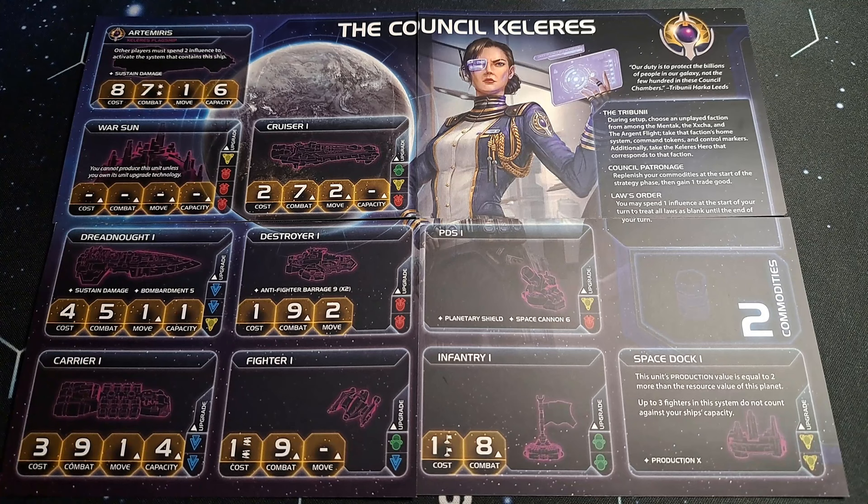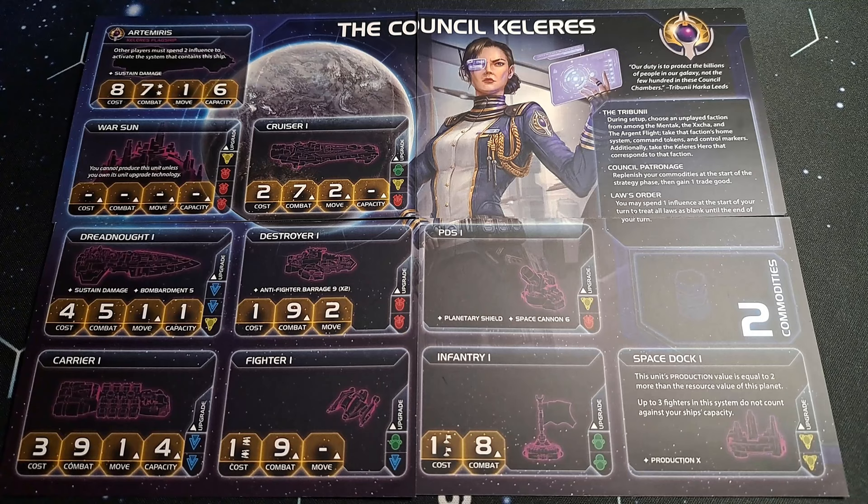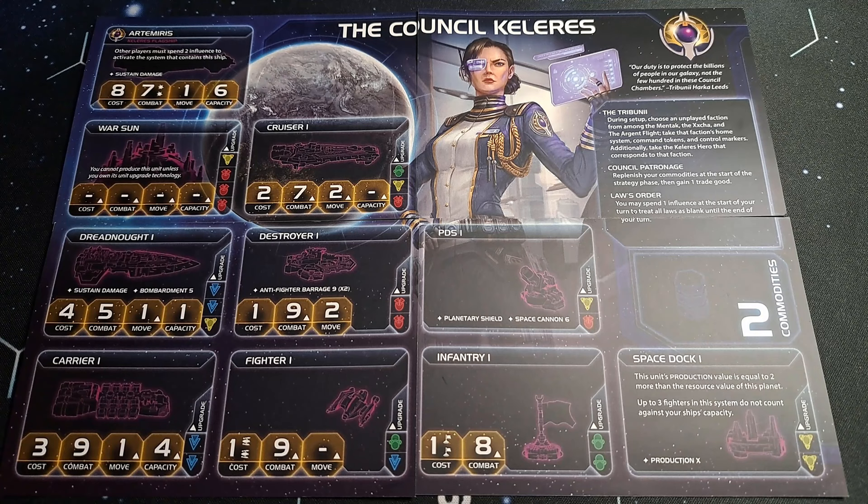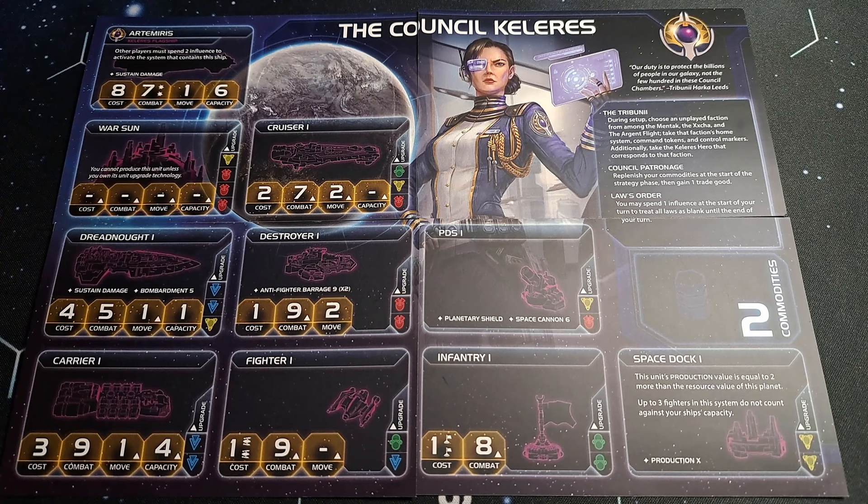Hello and welcome to Rule Breaker. Today we're going to take a look at the recently released Council Keleras faction for Twilight Imperium 4th edition. This one comes straight out of Codex 3, and as you can see this is a printout on multiple cards that I've gotten from a third-party seller on Etsy, so it's not the official race sheet because none exists. Let's take a look at what these guys do.